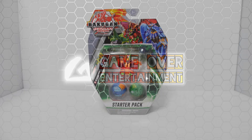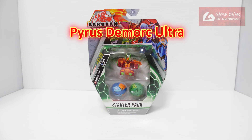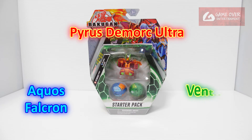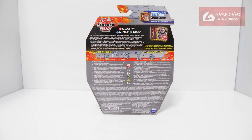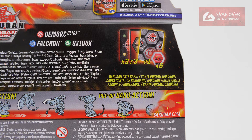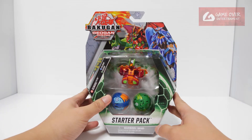Hello everybody, welcome to another Bakugan unboxing video. Today we'll be looking at the Pyrus Democ Ultra starter pack. In this pack we have Pyrus Democ Ultra, Aqua Svelcron, and Ventus Oxidox. Have a look at the front, have a look at the back — this includes one gate card, three character cards, three ability cards, and six Baku cores. Have a look at the barcode if you're interested. Okay, let's open this up.